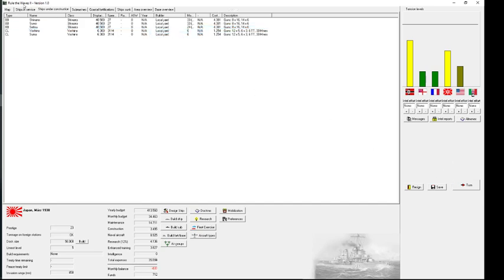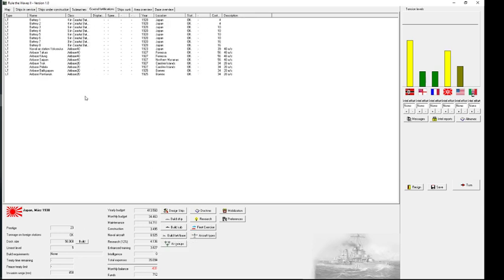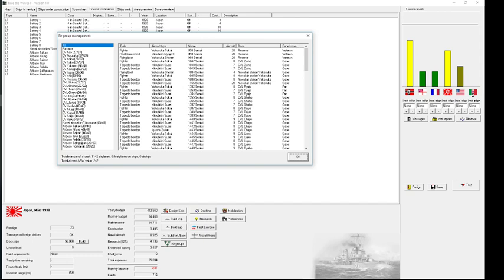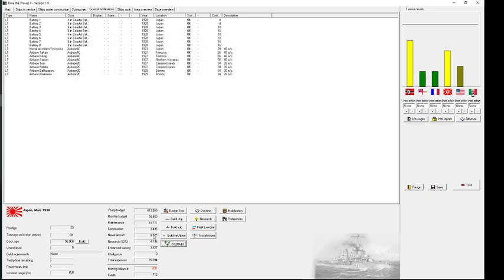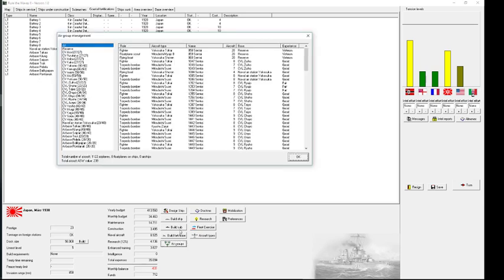How can I reduce my costs? Maintenance is 14 — not that extremely high. But naval aircraft costs are insane. Let's look at air groups on all the carriers — that's a lot. Let's disband some of them. We're now at 8,925. I don't think I need planes in my home region right now. The air experience rises if they're permanently assigned, but I could put them in reserve to cost less.